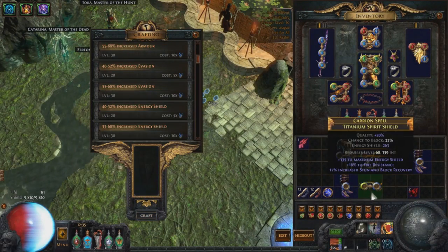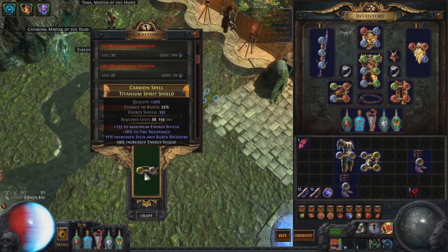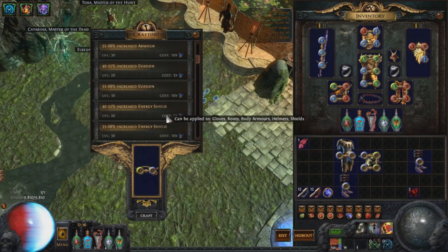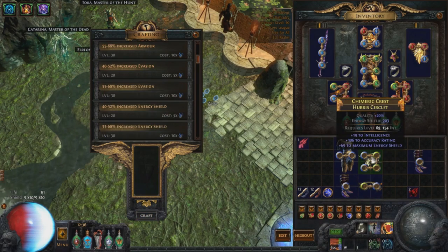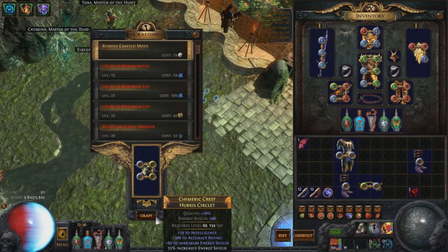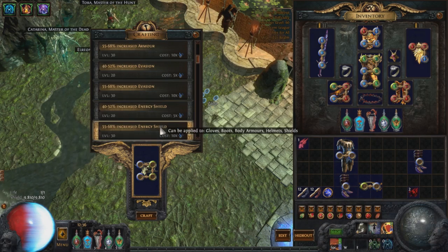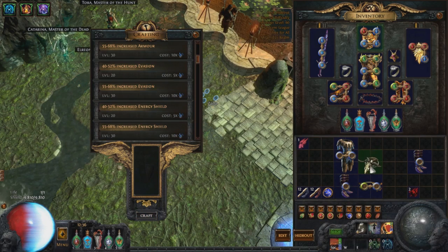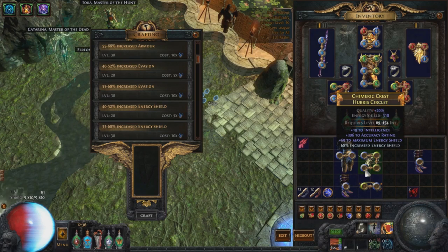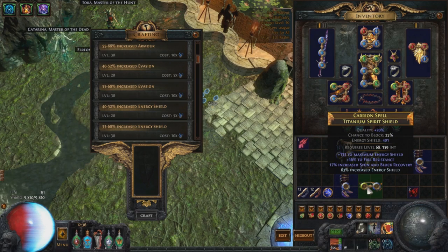Energy shield is not expensive — this is something that everybody can do and is not reserved for the top 1%. It can be pretty scary to play energy shield for the first time with no instant potions, but with things like Vaal Discipline, instant leech builds, logout macros, or portaling to town, you have quite a lot of options for surviving. And with such high values of raw health, a life potion isn't a massive deal anyway.